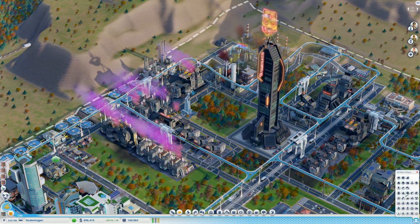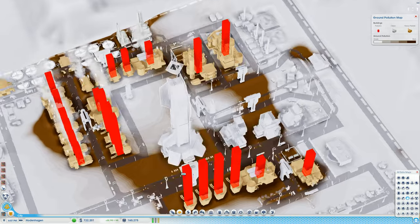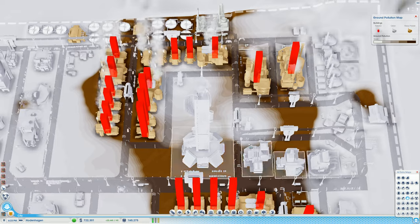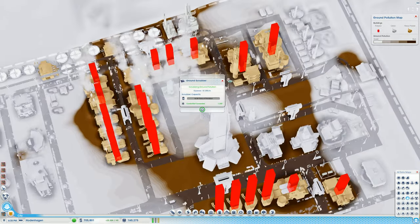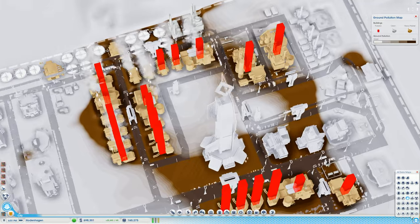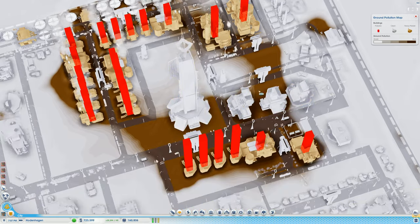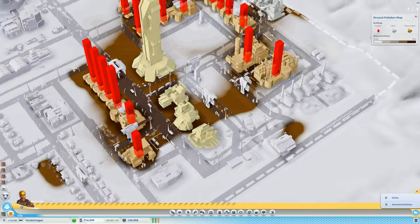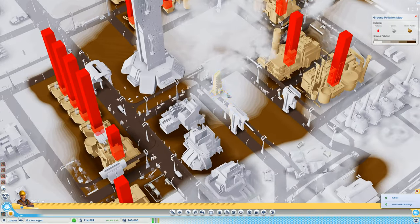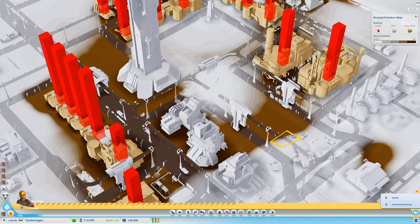Let's have a quick look at the ground pollution. This one is not placed that well - it's pulling from around itself and they're intersecting, so I could have it a little bit more efficient. You know what, we're going to do something really silly - I'm going to remove that one, and now all the pollution should be going back into the ground. Let's see about that... still waiting for it to happen. There it is - there is a big dot of ground pollution.